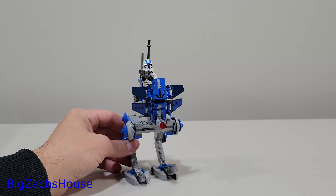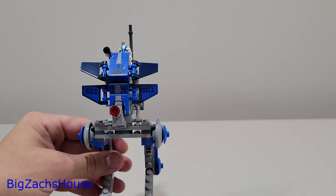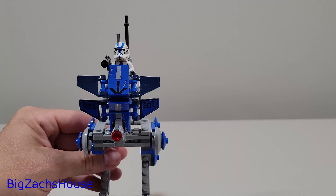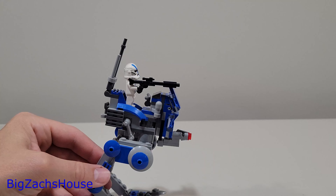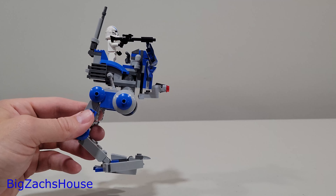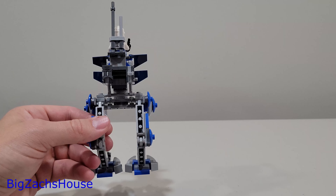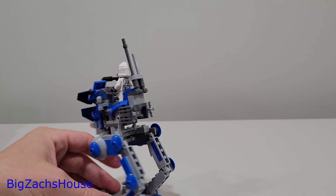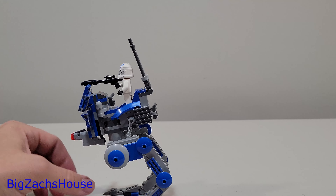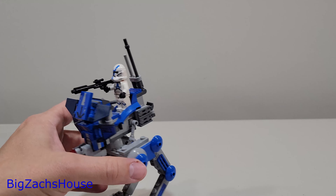We also have the Walker, which looks really good too. There are some stickers on the front with '501' and one on the top. The minifigure fits snug in there and you can position the set with the legs. It is an awesome build - I really do like this build. I've built probably 10 at a minimum of this set, and it is an awesome looking build.